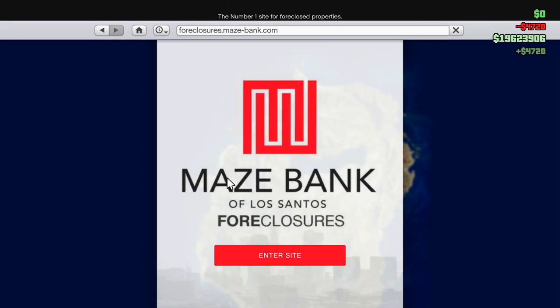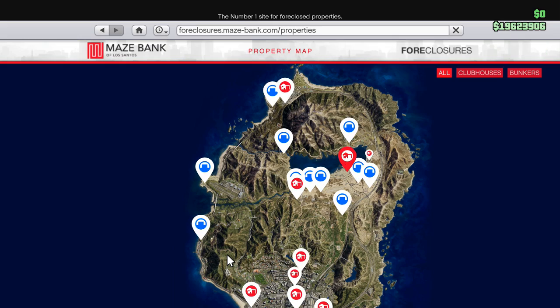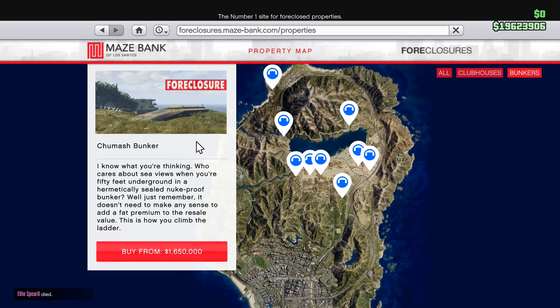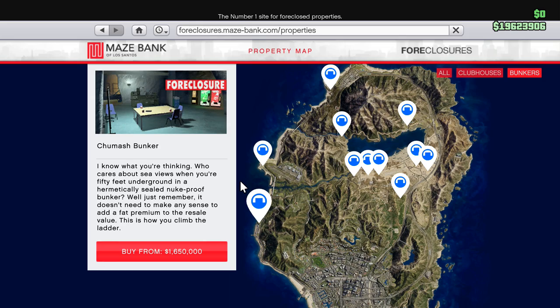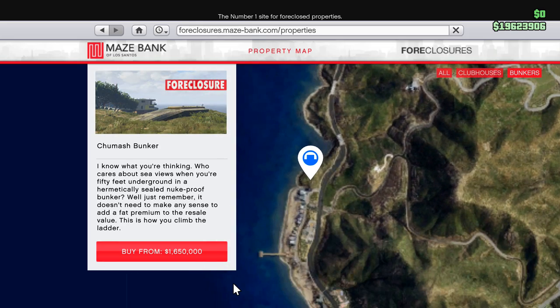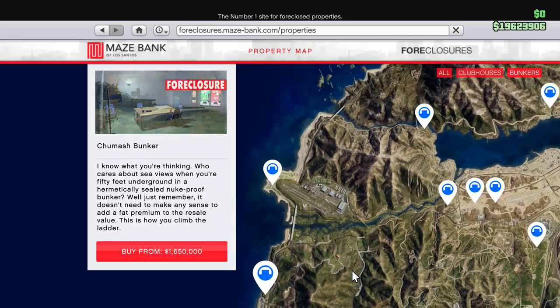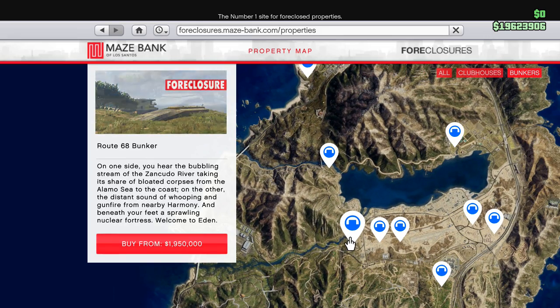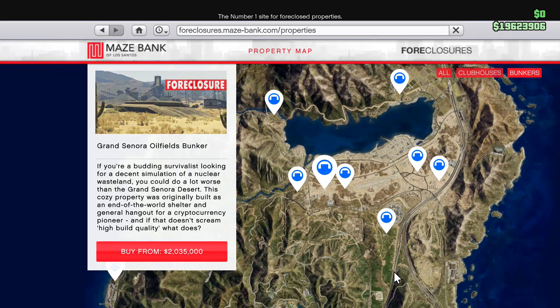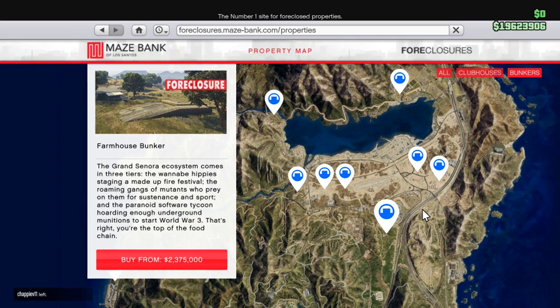To purchase these, you will want to go to the Maze Bank Foreclosure website and you can sort it by bunkers or clubhouses. As for the prices, they range anywhere from about $1.5 million to about $2.4 million — and that is the base price. There are also upgrades, and the upgrades in total add about $1.2 to $1.3 million extra if you go all out on them.